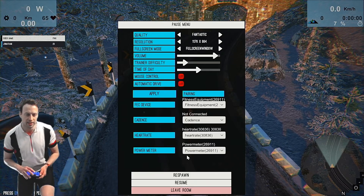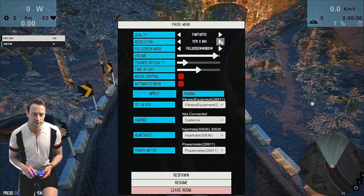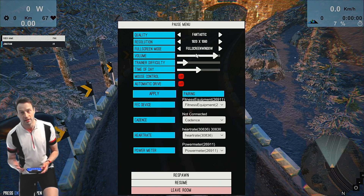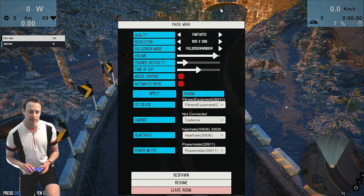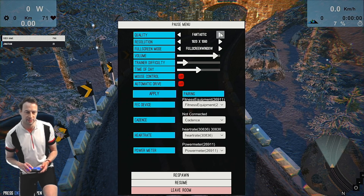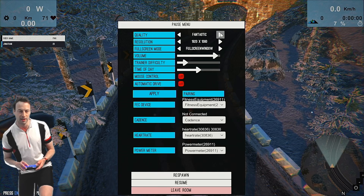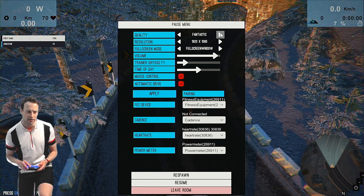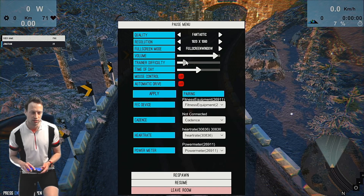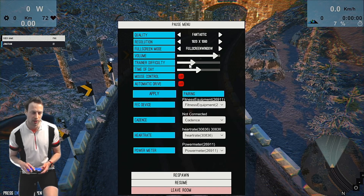Options pop up automatically. The thing I've found you just have to do is click once to get to 4K and back to 1080p, unless of course you've got 4K. So be sure to set it to Fantastic — I don't think it's particularly graphics intensive, but the graphics are very good. We've got volume and trainer difficulty — I'm just going to pick it up a little bit for the moment.